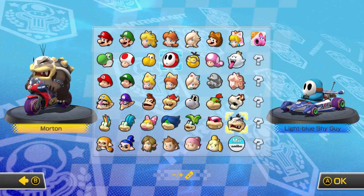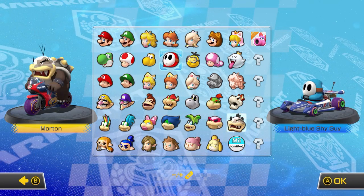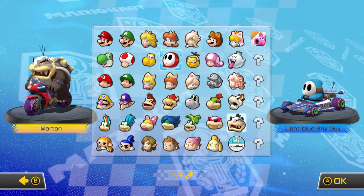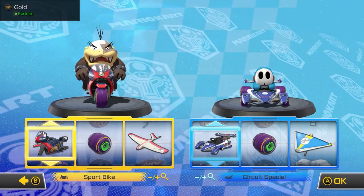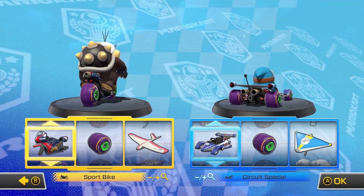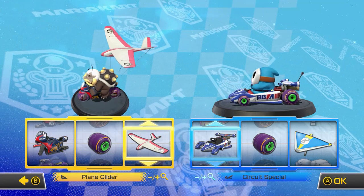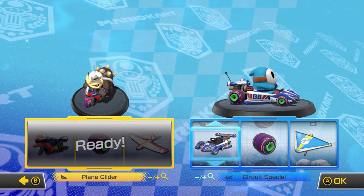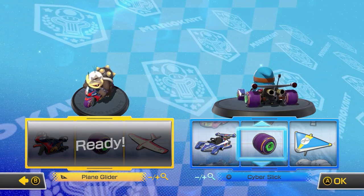We have two characters: Morton's going to be the racer on the left, and Shy Guy is going to be the racer on the right. Morton's got the sport bike with cyber slick tires and plane glider. Shy Guy's got the circuit special race car with cyber slick tires and super glider.